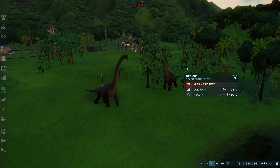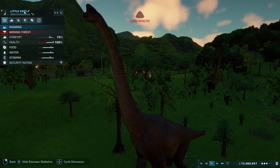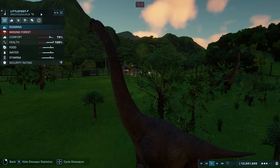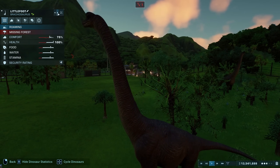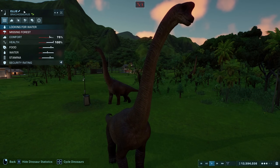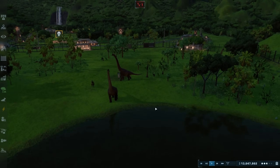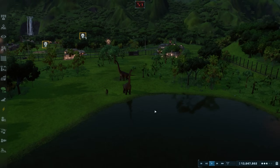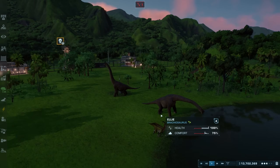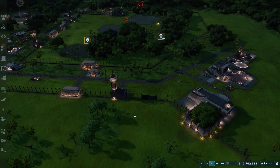And for our Brachiosaurus, we need to rename these two. I believe the most popular suggestion was Littlefoot from A Land Before Time. But we're not just going to have Littlefoot on their own — we've also got Alan and Ellie, because they are the first dinosaurs that Dr. Alan Grant and Ellie Sattler see in Jurassic Park. I think it's a perfect name suggestion. You always give the best names, and I really feel like it adds to the series. Please keep the name suggestions coming for all future dinosaurs.